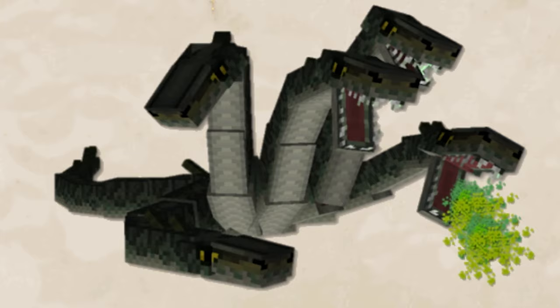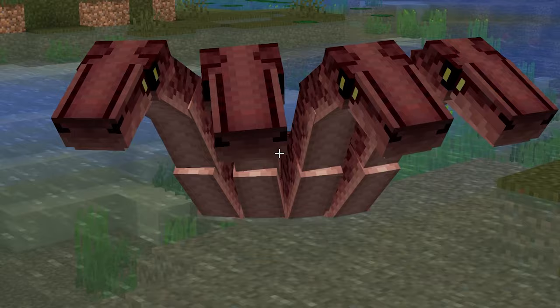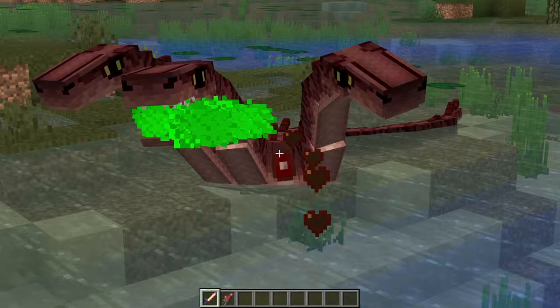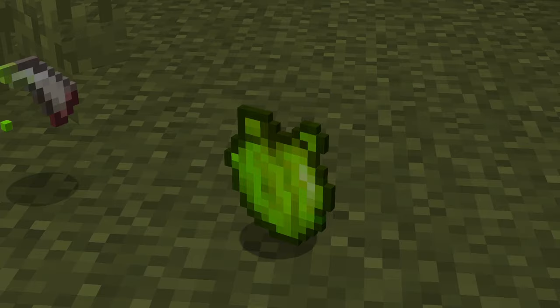Hydras spawn in hydra lairs found exclusively in swamp biomes. You have to fight hydras with fire, so it's recommended to have a flaming bow or flaming sword. This is because if the Hydra is not on fire during combat, it will regrow heads and grow even more heads until it's basically impossible to defeat — unless you want to go god mode and slay it with fire dragon breath. Hydra drops fangs, heart, and its skull. The fangs can be used to craft hydra arrows which poison and leech lives from targets, while the heart, when in your hotbar, gives increasing regeneration based on how injured you are.